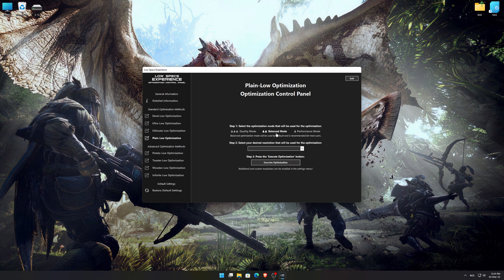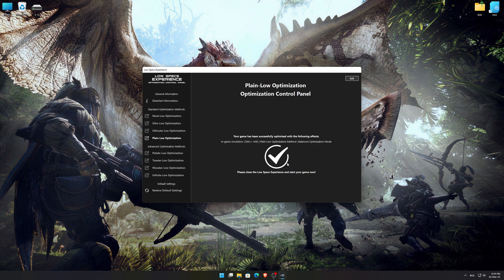When the optimization control panel loads, simply select the optimization presets and the resolution you would like to render your game at. This is something you will need to experiment with on your own to see what works best for your system. Once you decide, press the Execute Optimization button and then start your game.